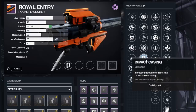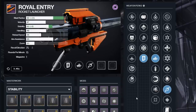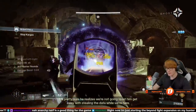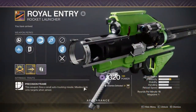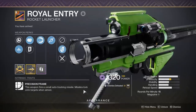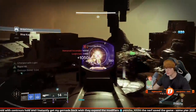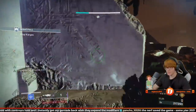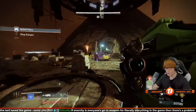Thanks to Chosen's flat damage buff, as well as perks like Lasting Impression combined with Auto-Loading on a Royal Entry, you have yourself a recipe for greatness. Royal Entry has the benefit of being a precision frame rocket launcher, meaning it has built-in tracking on the rockets you shoot. I myself find this to be a godsend as a PC player. Just look at how little effort I need to put in to shoot Kargan from afar inside this GM Nightfall — I'm getting off so much damage without the need of getting close and putting myself in danger.